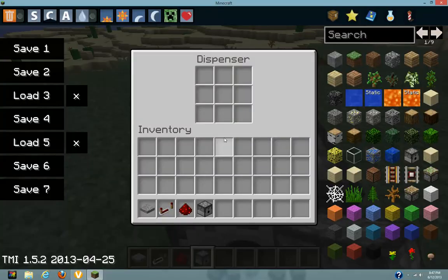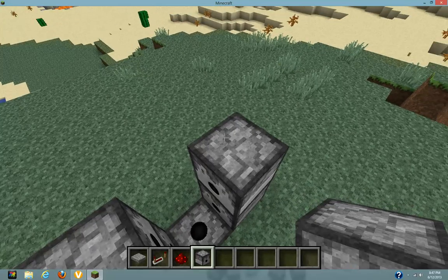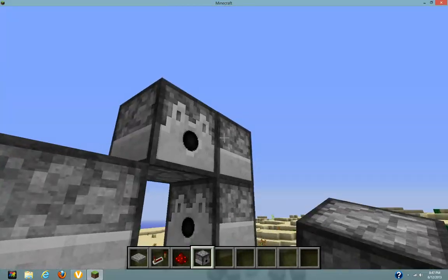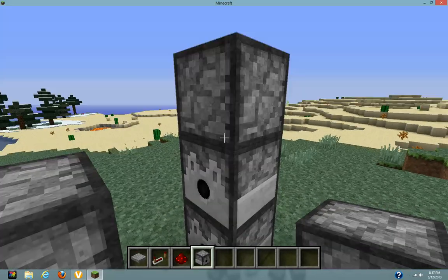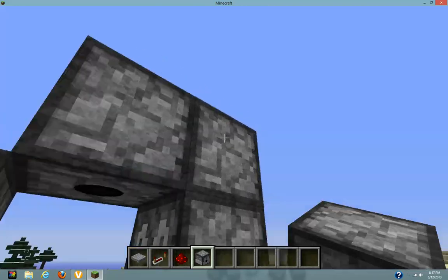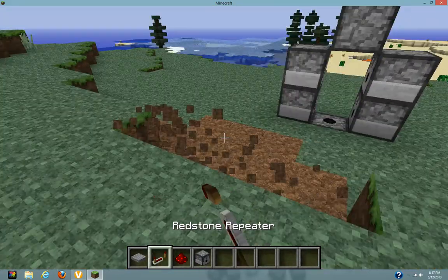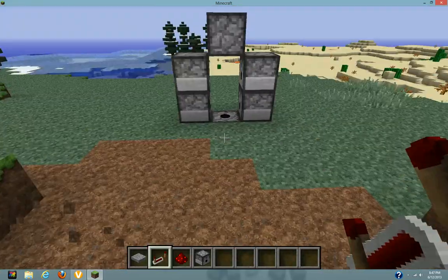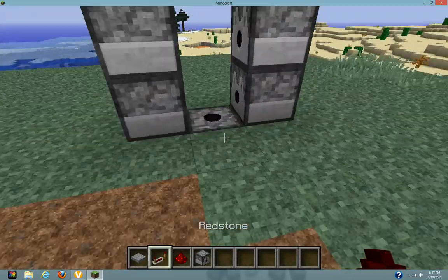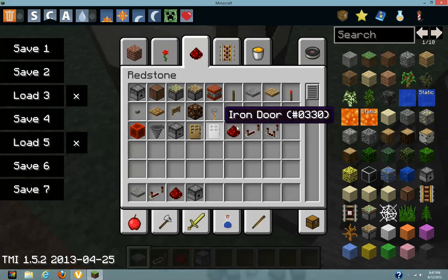By the way, to get one dispenser on top of another without opening it, you shift and place down. So you want it to end up looking like this, and then you want to put the pressure plate on.